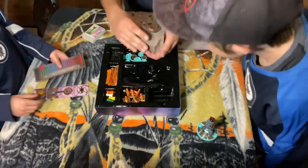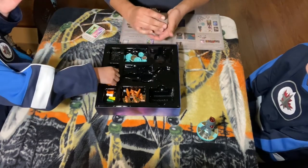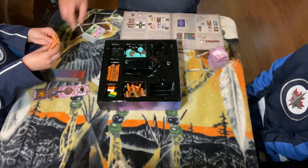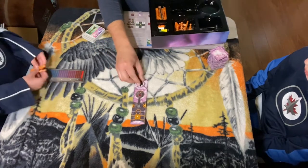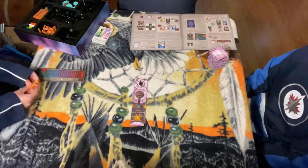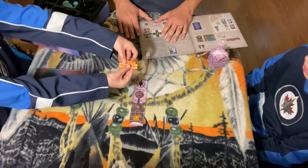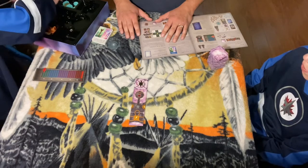There are also all the tiles — these are going to be the main way the game moves forward. They get shuffled and placed into a draw pile. The starting grid goes in the middle, with the arrow facing north. There are also tons of wires in the box — there are two different lengths.